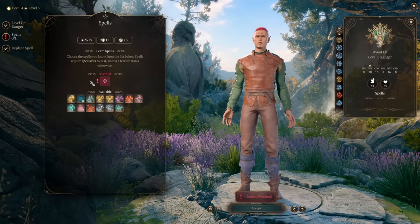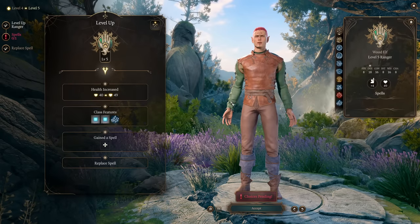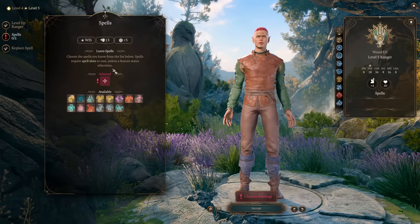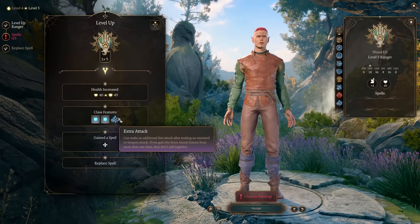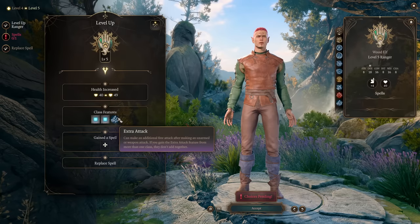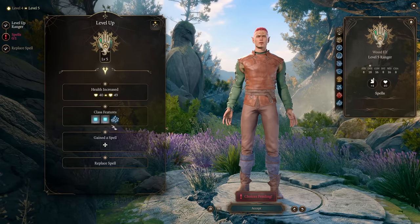At level 5, we get an additional level 2 spell, but most importantly we get Extra Attack. Like most martial classes, you can now attack two times in one turn — that's massive. Because if you remember, we have the Colossus Slayer feat: you can damage an enemy with your first attack, then your second attack will deal additional damage. That's why Ranger is a very strong class.